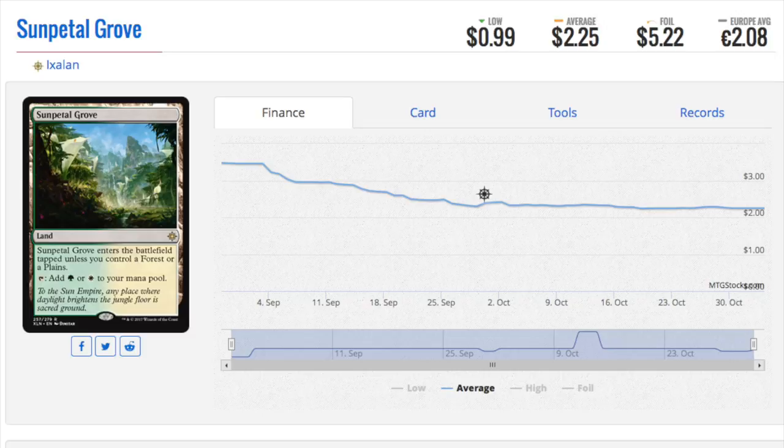You can trade into a modern staple of equal value, like Death Shadow. Not many people are going to trade their Death Shadow — which is around eight to ten dollars — for any card in standard, because they understand Death Shadow will go up in price, minus a reprint of course.